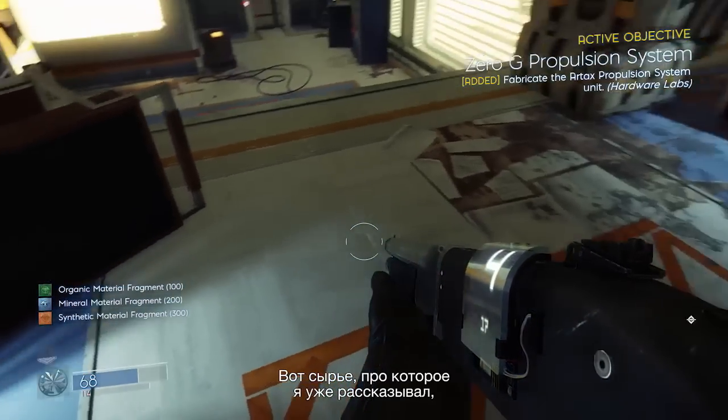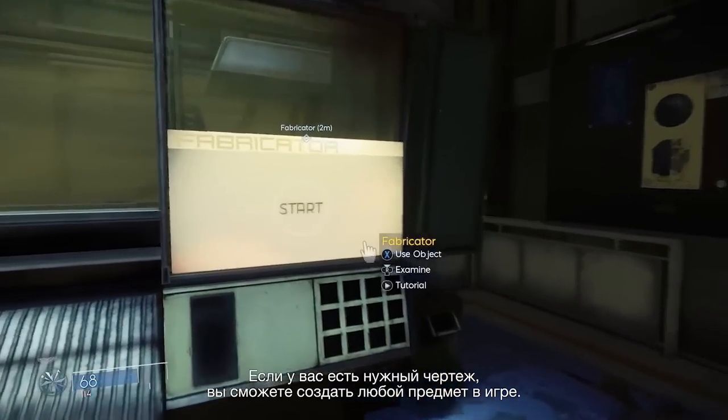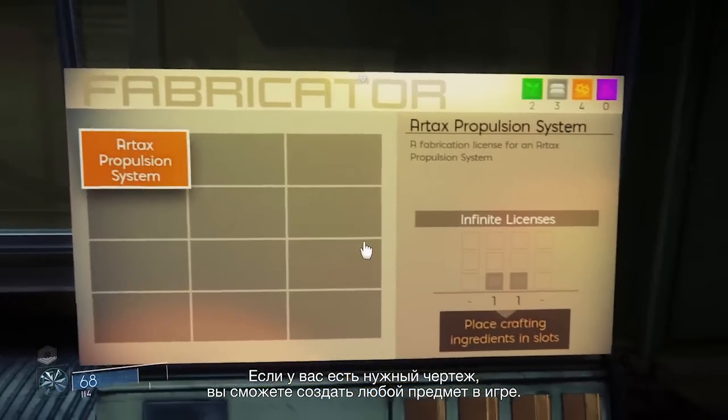This is the fabrication system. Here are the ingredients I was talking about earlier, and this is the fabricator. As long as you have fabrication plans, you can create any object that is in the game.